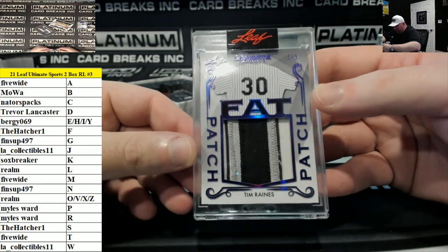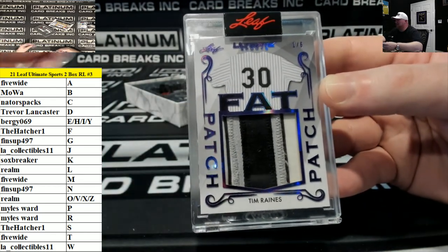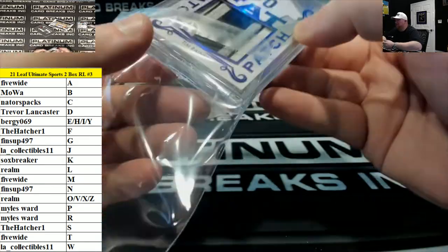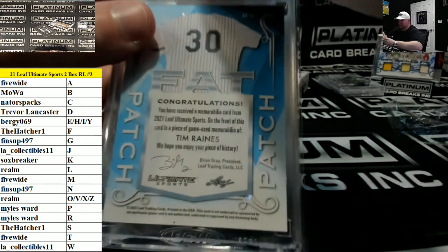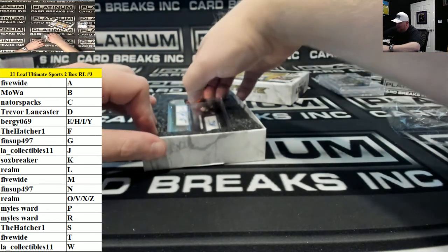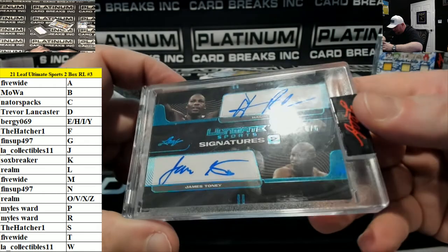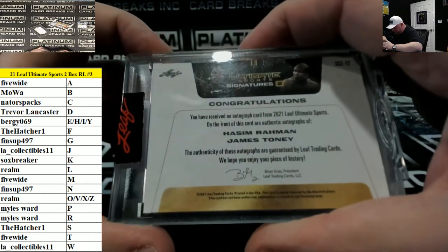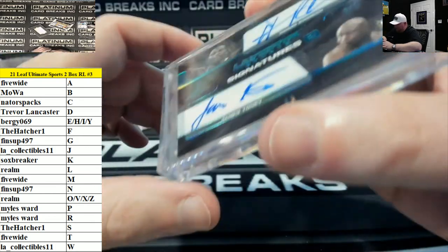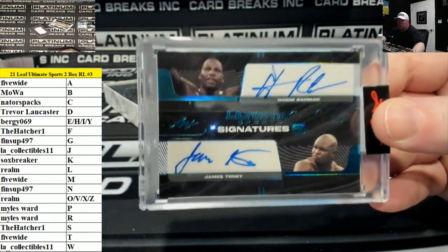Out of six — fat patch of Tim Raines. T for Tim, five wide. T for Tim going to the five wide guy. And how about a duel — Ultimate Signatures. There's Hasim Rahman and James Toney, out of six. Are these guys UFC fighters or just boxers? H and J on this one. Berkey and LA — boxers.